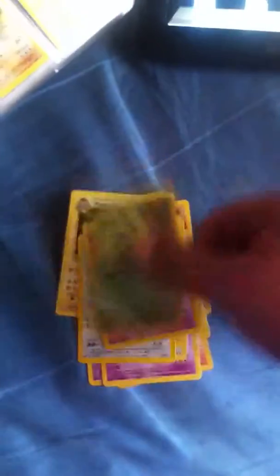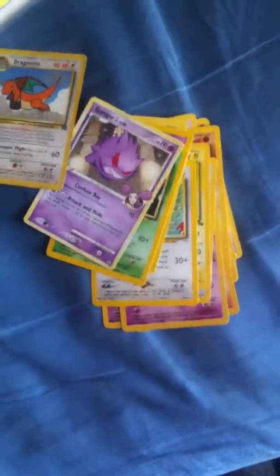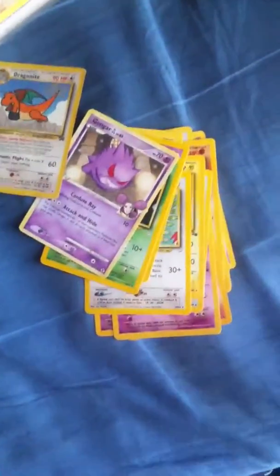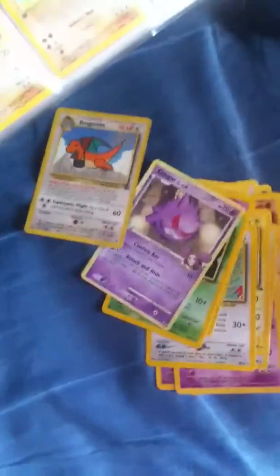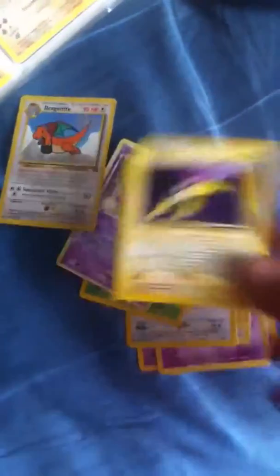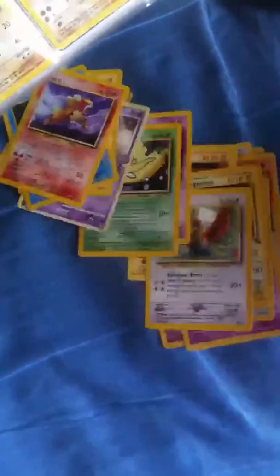And as extras I got a Ho-Oh, Lugia, Celebi, Gingarji, a Dragonite promo, and then some extra cards — a Ryukyu, Sea Queen, and an Entei.